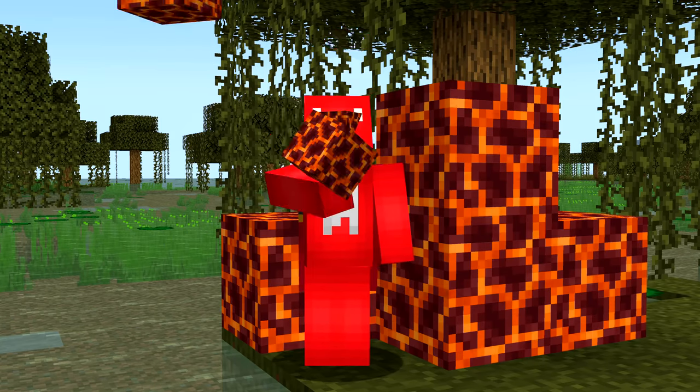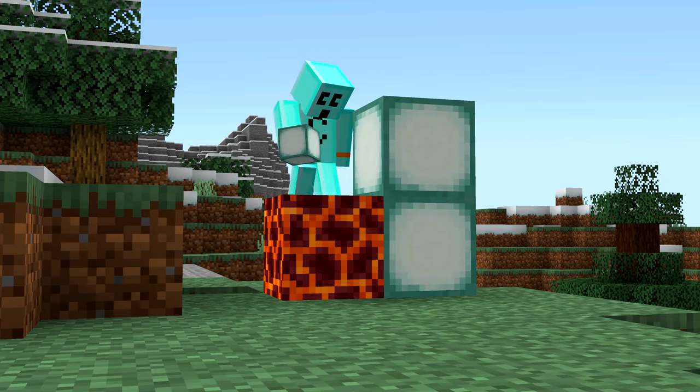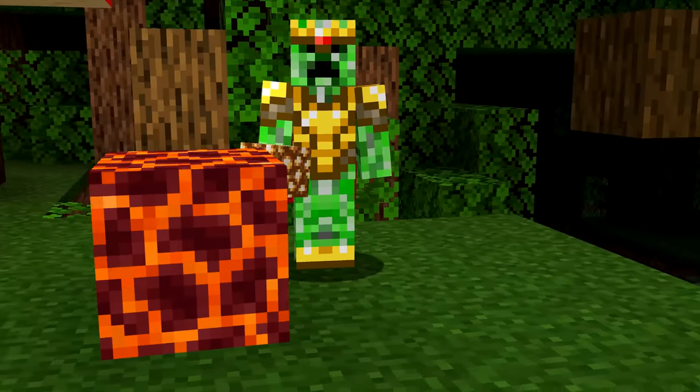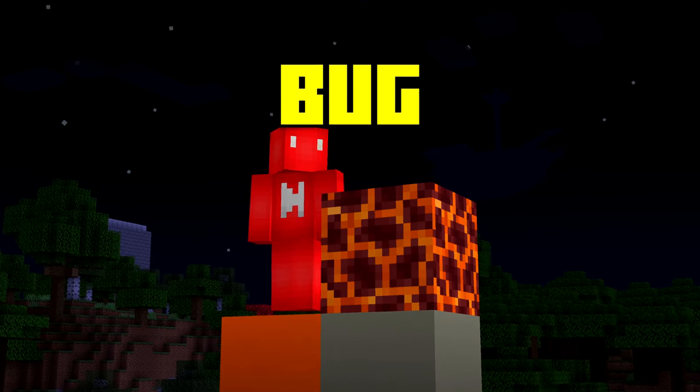Number three: when magma blocks were added in 1.10, they had a feature where they'd store the light level of a block placed next to them. So if you placed glowstone and then removed it, the room would be just as bright. It's a useful feature for sure, but it got removed in 1.14 because it was actually a bug.